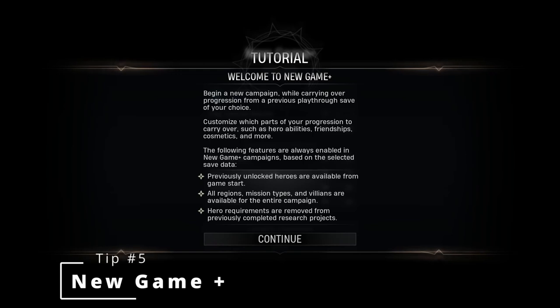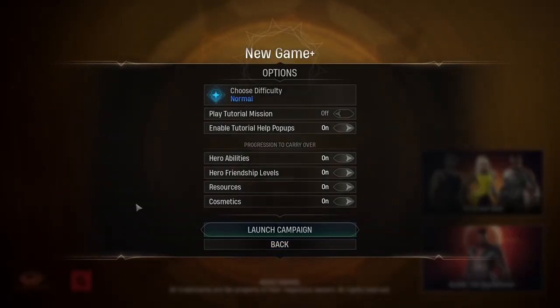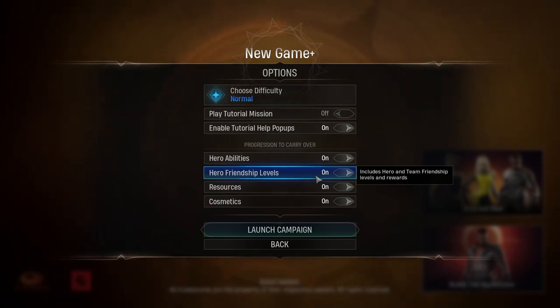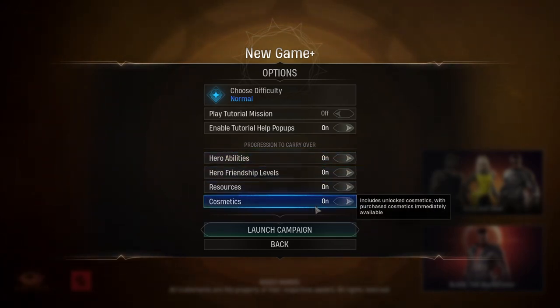Marvel's Midnight Suns has a New Game Plus mode, similar to other RPGs, which unlocks after completing the story. In New Game Plus, previously unlocked heroes are available from the start, all regions, mission types, and villains are available for the entire campaign, and research project requirements are removed. When starting New Game Plus you can choose what to carry over: hero abilities, friendship levels, resources, and cosmetics. I found this very handy because I didn't achieve all friendship levels in my first playthrough, so carrying over progress while trying new tactics is a great feature.